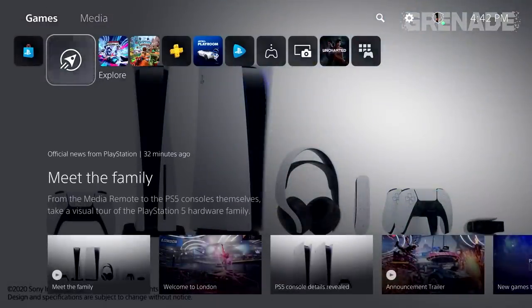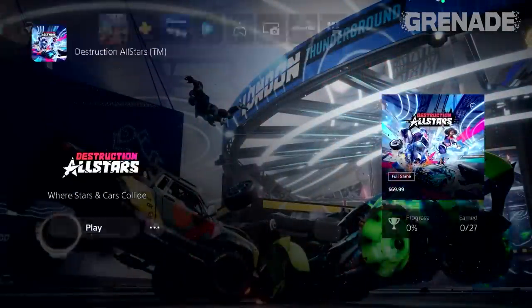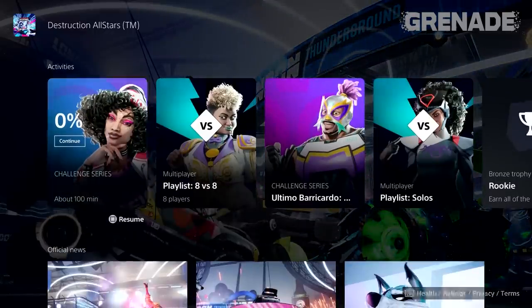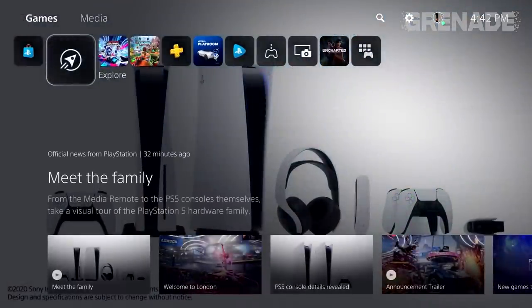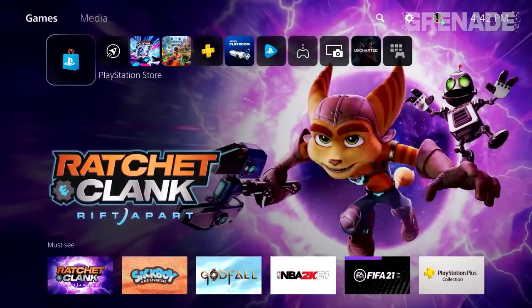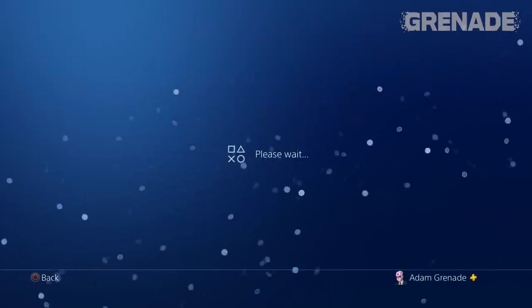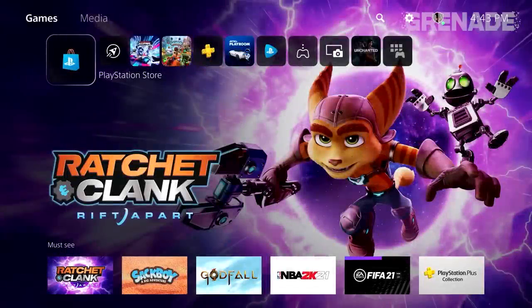The screen beneath each card is much cleaner now and less cluttered, and tapping down on the controller opens up so much more. Before we move on from the home screen, check out the PlayStation Store. The big news is that it's now fully integrated. On the PS4 it was a separate application, so we were forced to wait. Now it's seven years later and we need a fully integrated digital store, as that's where many of us buy our games.